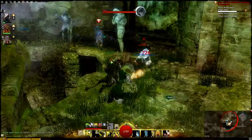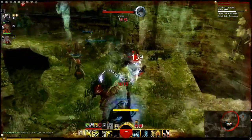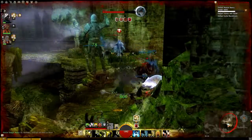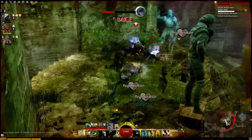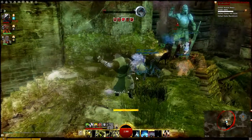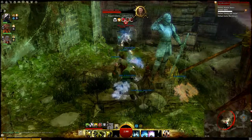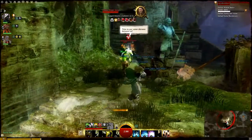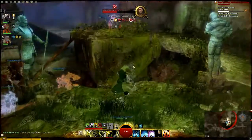My skill setup wasn't optimum — I just jumped in here as soon as I was level 30. I tried out Barrage and also the war band skill. I also had a signet which increased run speed, which I thought was pretty useless in the instance, so I changed it to the sun spirit. For healing, out in the normal world I use Troll Unguent, but in this instance I switched to Healing Spring — the one that makes an AoE heal — because I thought it would help the party more since there are no designated healers.